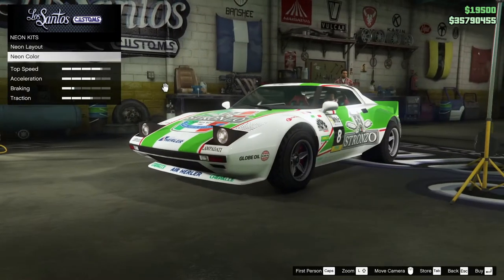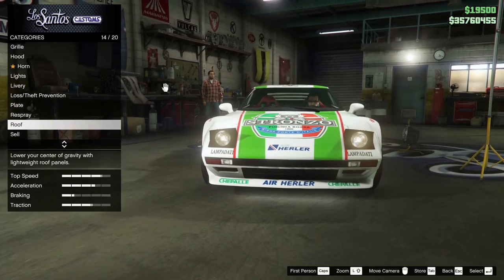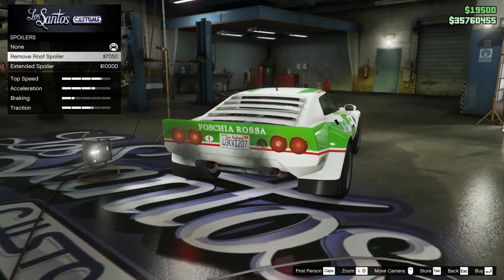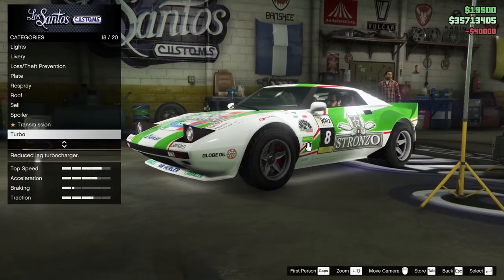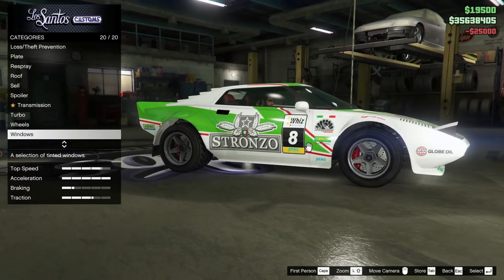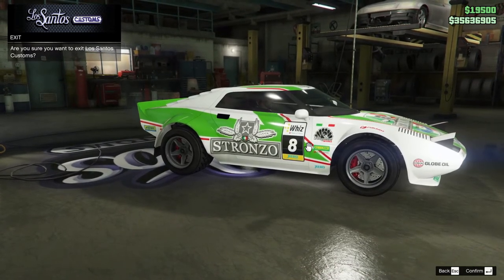We're putting a neon kit on it, just for the ground effect - for the gravity kind of thing. Remove spoiler for the smooth look - let's do that. Remove spoiler and get the effect of the spoilers in GTA. Wheels, tires, enhancements - make them bulletproof, you need that in this game. Windows, light smoke. There you have it - we came out about 300k up. So it was worth doing.